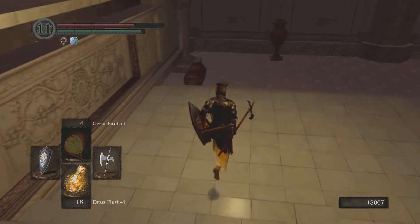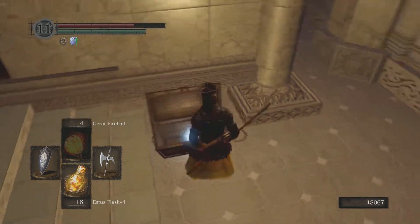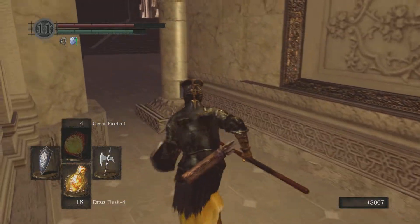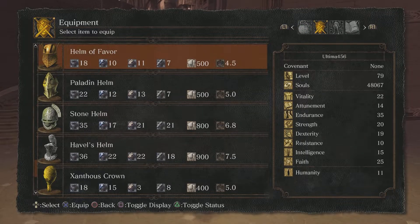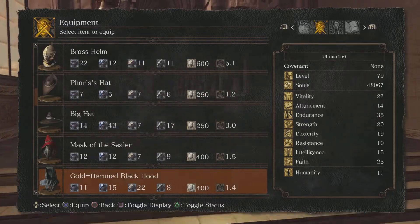Here you can get the miracle Sunlight Blade — so there's another miracle you can get. And finally you can get the Brass set. The Brass set is the set that belongs to the fire keeper at the Anor Londo bonfire, I believe. Let's have a look if it's any good.